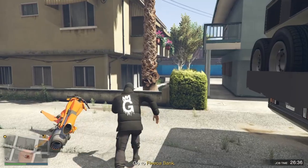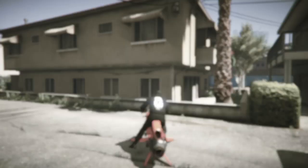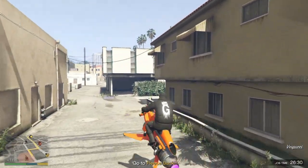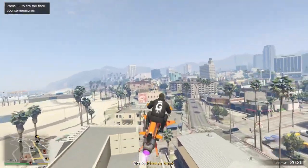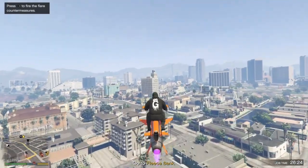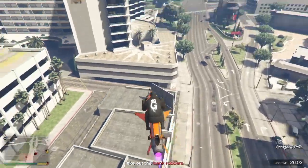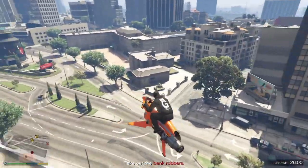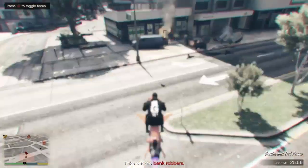Make sure you have your outfit on that you want the duffel bag to be on before you do this. Hop on your Oppressor and go to the yellow dot — it's just up there. Once you get there, just blast missiles into their bank. I'll show you once we get there.